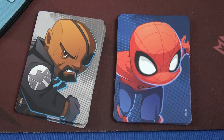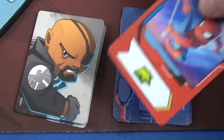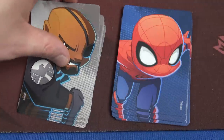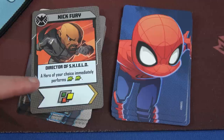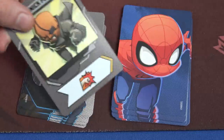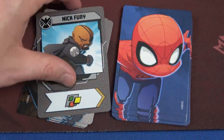Let's draw our starting hands — we each get three cards. Spider-Man starts with a move and a punch, then just a move, and finally a move and a heroism. For Nick Fury: a wild called Director of S.H.I.E.L.D. where a hero of your choice may immediately perform a two-move action — that's awesome — then just a single punch, and then his single wild.